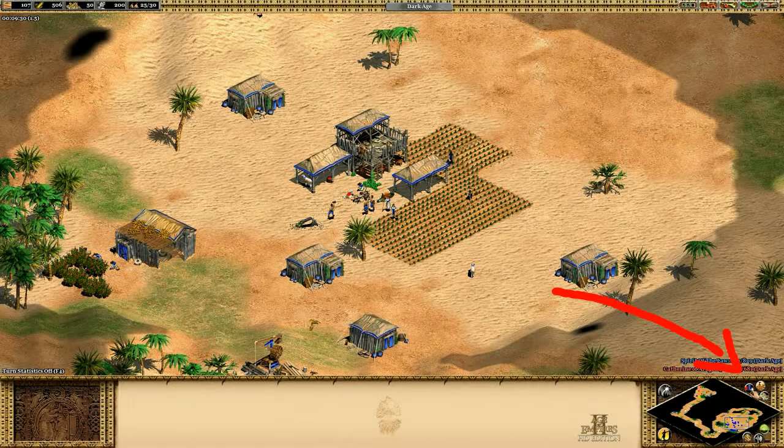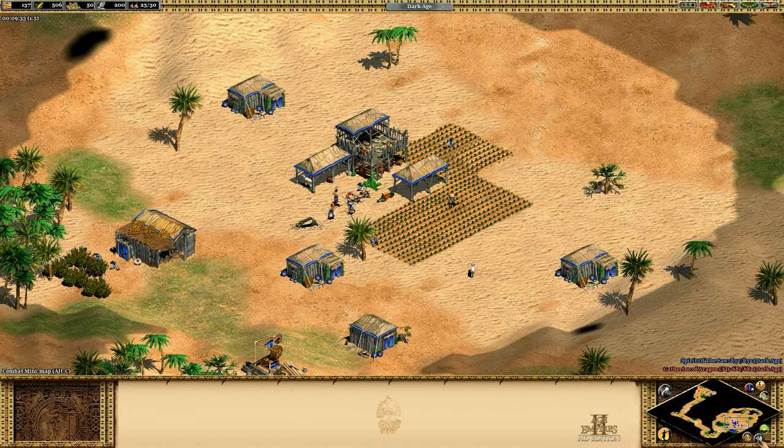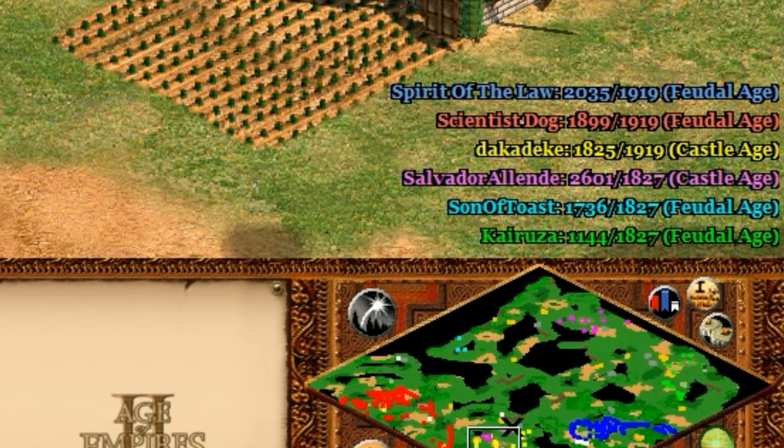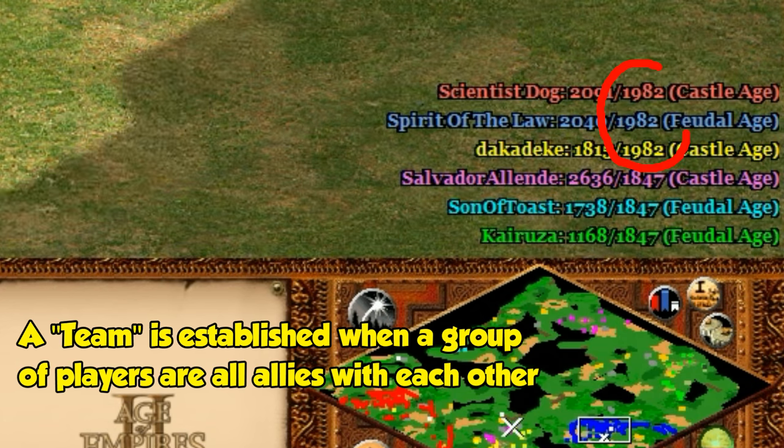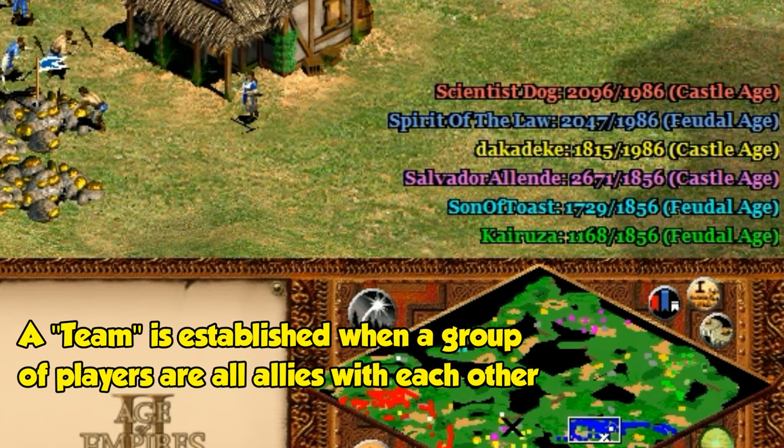First of all, make sure you have the score displaying properly. You can also see your economic and military breakdown if you have those overlays on, but those are pretty self-explanatory so I'm not going to be talking about those. If you have the scores displaying, the left number represents your personal score and the right number is your team averaged together, including people that have resigned.